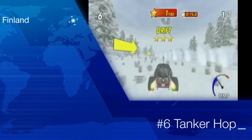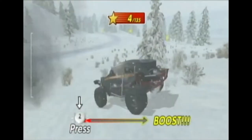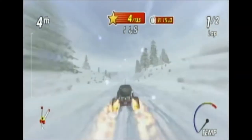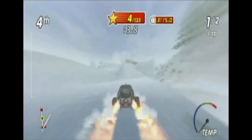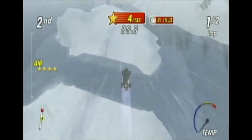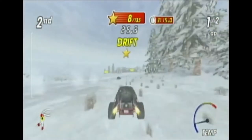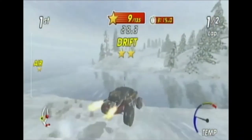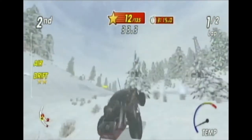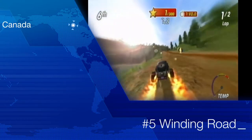Number 6: Tanker Hop, Finland. What makes it so damn hard is that, much like Northern Ridge, there is only one part of the entire track that allows you to get a proper super tree run, and the rest of the track is basically just flat ice — apart from the really cool bit where you jump over the Titanic. What doesn't help is this track being too short; it doesn't give you anywhere near enough time to collect 135 stars. There are also hardly any turbo jumps except for one massive one at the end, which doesn't compensate for the lack of them throughout.